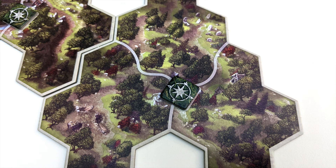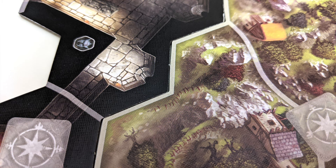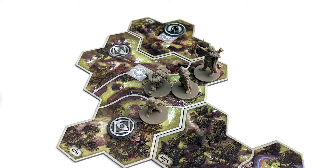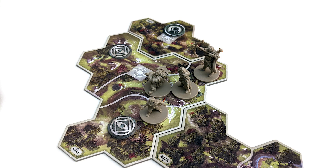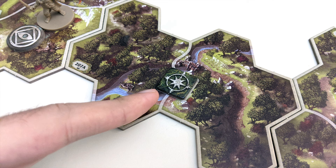Each map tile is made up of multiple spaces separated by gray borders. Any two bordering spaces separated by a gray line are considered adjacent, while spaces with black borders are not. When traveling, you can move up to two times into adjacent spaces, and you don't need to use your second movement immediately after the first. If you want, you can split your travel action up by moving, taking an entirely separate action, then moving again to end your turn.